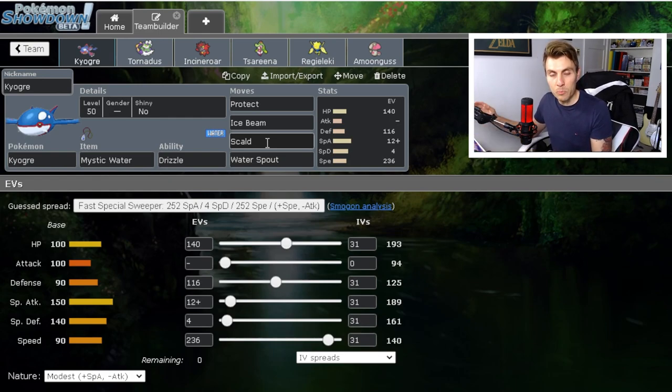I like Scald because Wide Guard is the flavour of the week right now. A lot of spread moves in this format — things like Mind Blown, Hitmontop, Celesteela — all these Pokémon with Wide Guard are popping up and causing a lot of problems for Pokémon relying on spread attacks. One big important point to take away: have a look through the list on Showdown of Pokémon that can learn Wide Guard so you don't get caught out. Expect it going in.